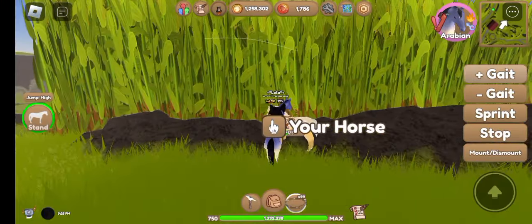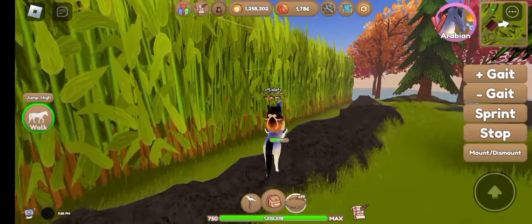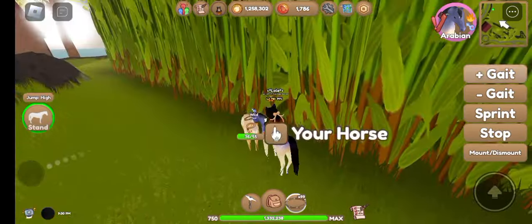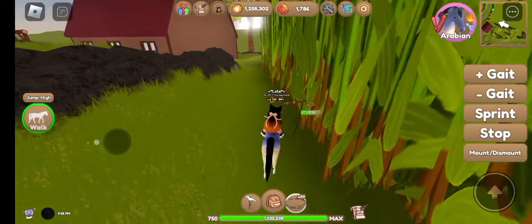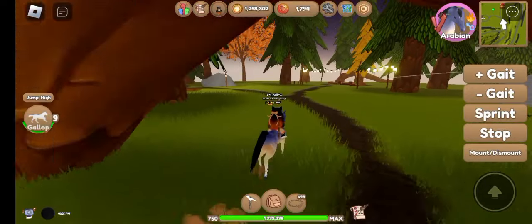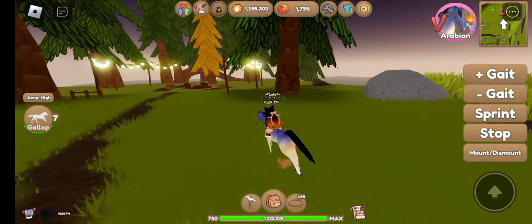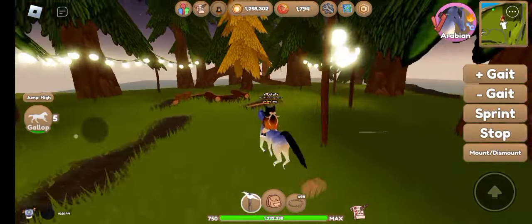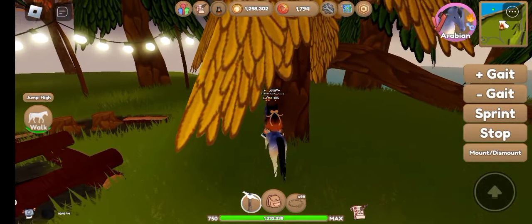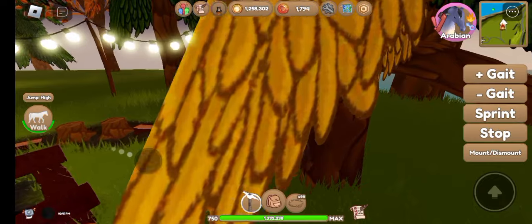You can get tokens fast at what I call the AFK tree. You don't really even have to do anything — you can get them fast there. I come over here with my trusty harvester.